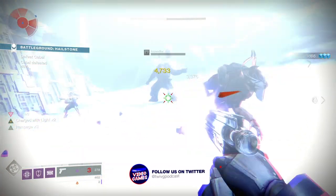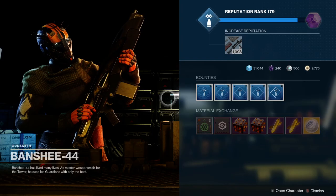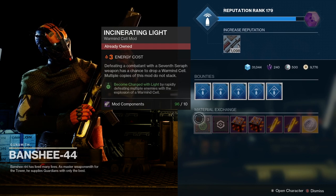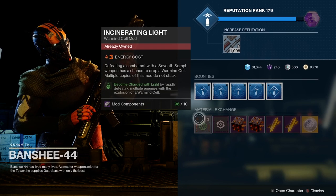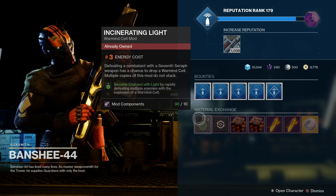Charge with light mods can be found in the director under the combat mod section, where you can see all the ones available to you. To get these mods you do have to keep an eye on Banshee 44 in the tower — he sells mods every day. He doesn't always sell charge with light mods as he only sells two per day, but if you haven't got any of these mods then check in daily and start building out your collection.